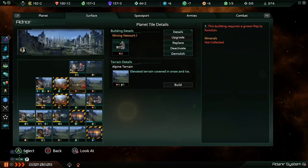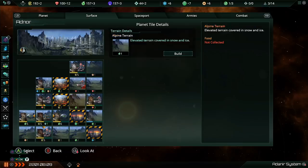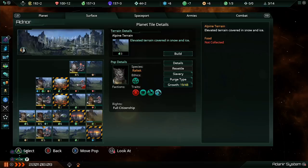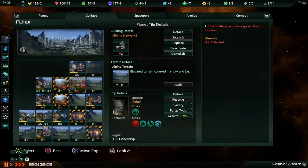Back to this building that's not being worked right now. We've got a new unit of population growing on this planet — shown as a ghost, transparent icon. When that blue line is full, this will be a whole other unit of population that can work a tile. I'm going to move this ghost pop to work the mine when it finishes growing. The notification at the bottom went away because the game knows this building will get worked when the population finishes growing.